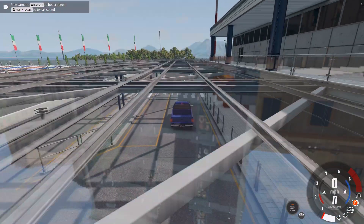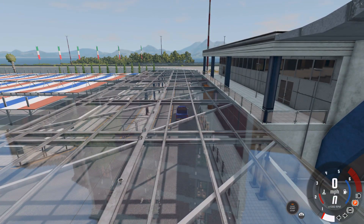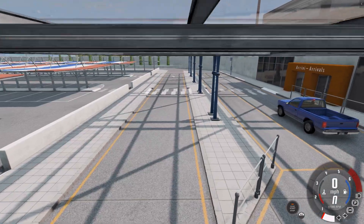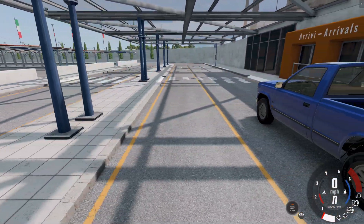I am going to press S. Now you can see — pressing S, the free camera moves backwards, and using W we can move forward. In the same way, by pressing A we can move left and pressing D we can move right.